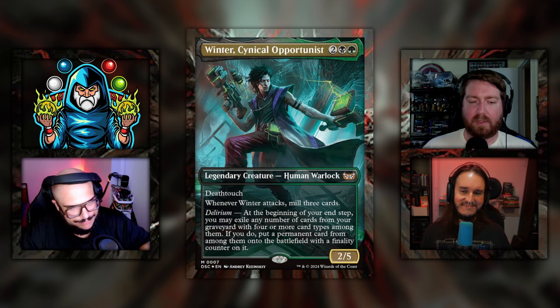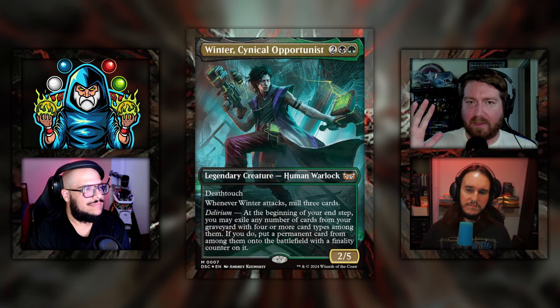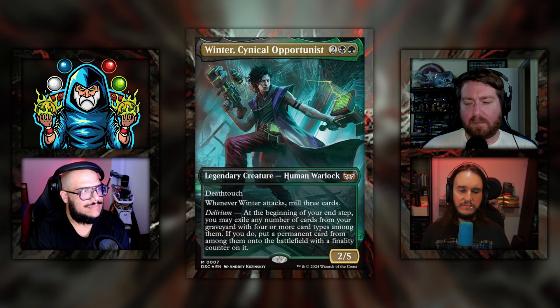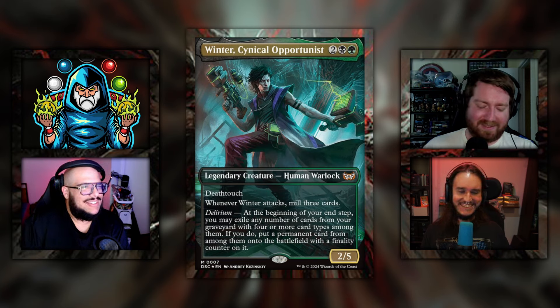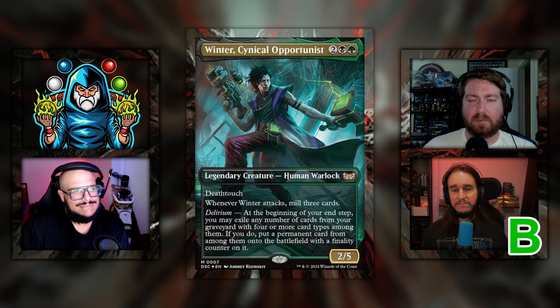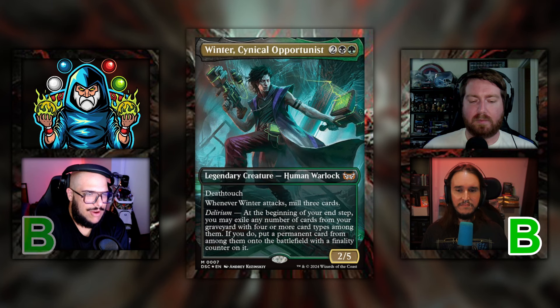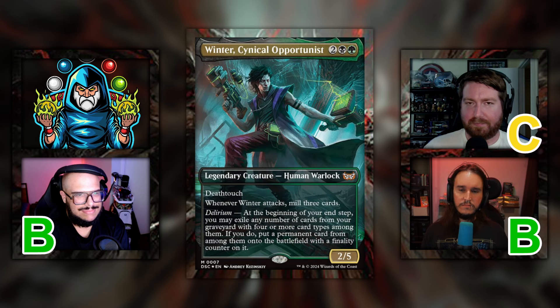I feel like every pre-con they've been releasing has this one card that cares about finality counters, and we are here again — finality is not going away. And you can definitely make finality go away, which is quite ironic. Let's move on to the grades. I saw it in action and I think it's great — B. I'll give it a B as well; graveyard hate just nukes this. True, that's why I'm going C. Winter, Cynical Opportunist gets the average grade of B.